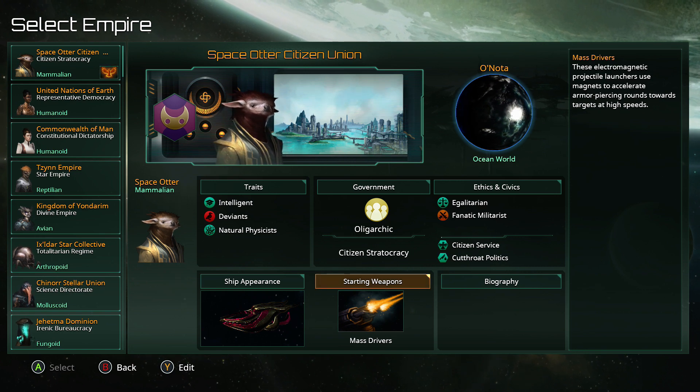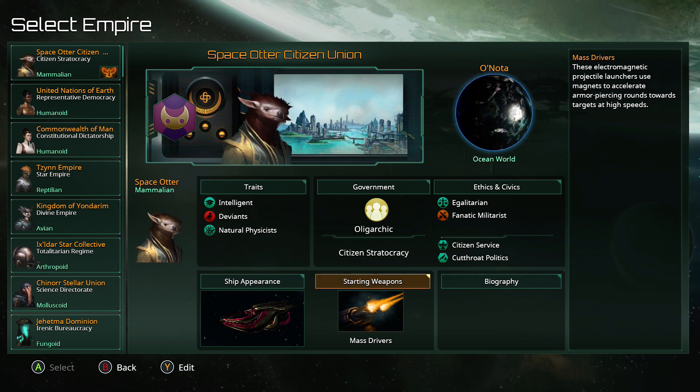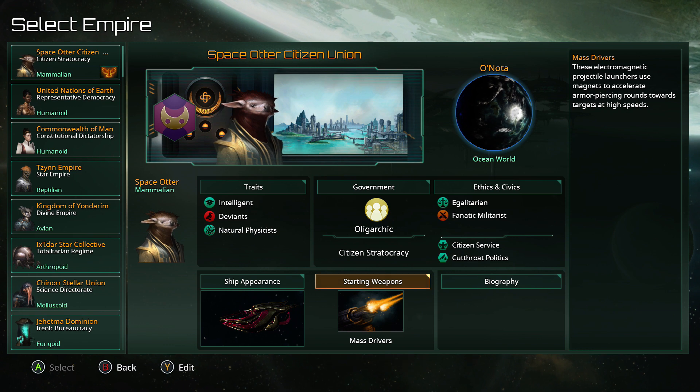Some stuff's been brought backwards from the future, and some stuff from the past isn't there at all, because anything introduced by Leviathans, Utopia, Plantoids — the actual paid DLC — is not included at this point. Some stuff's missing, some stuff that probably shouldn't be there is, and I'm going to get very bloody confused.